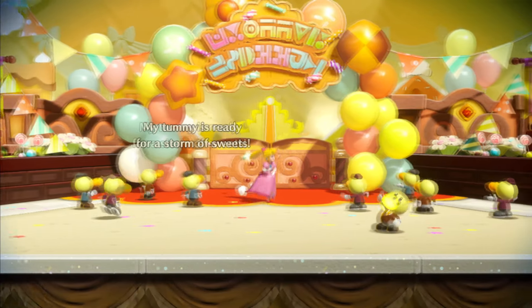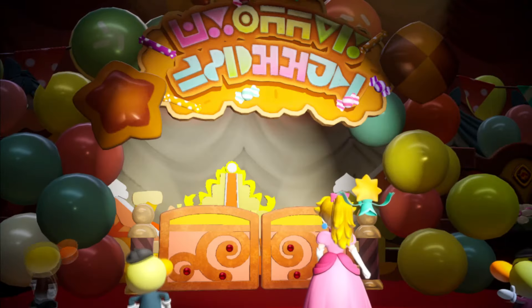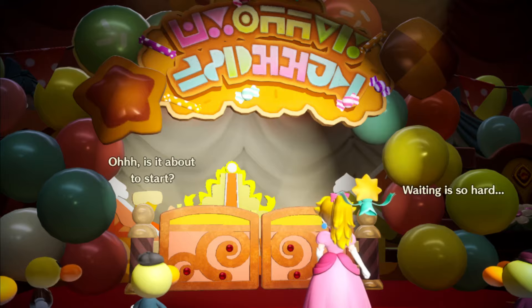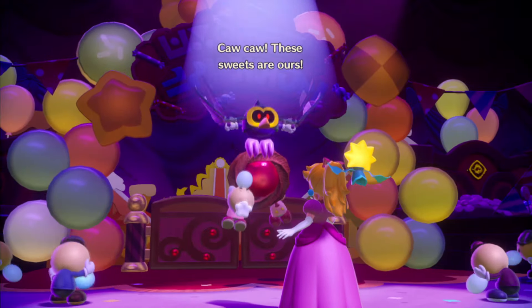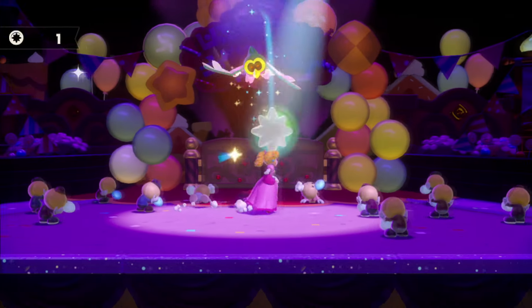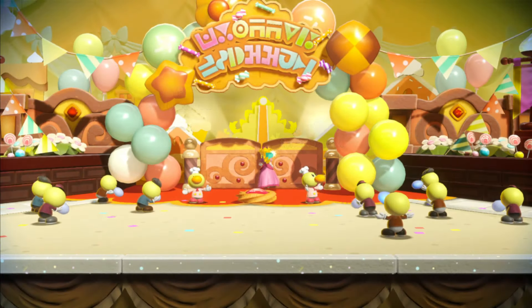We're going to go through this door first, but this is the first area you've got to actually pay attention to. Once the bird comes out, we've got to make sure to give them a whack, and that's how we're going to get our first star. Let's get him a hit — there we go, got a star. Let's wake these guys up and then we're going to continue forward.